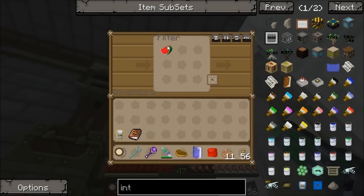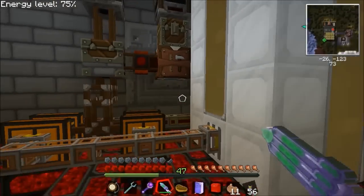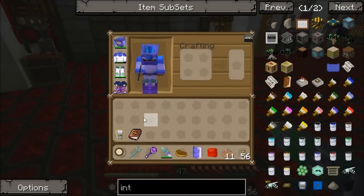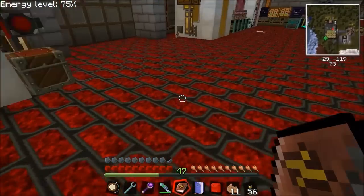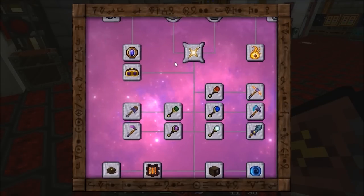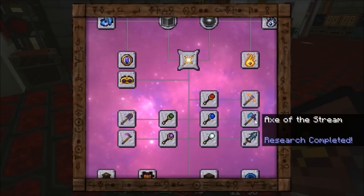I'm going to show you how I run my melon farm and I don't do it the Forestry way — I use Thaumcraft. I'd recommend to anyone to get into a certain amount of Thaumcraft even if it's not the kind of thing you enjoy. Just doing tier one and a little bit extra gets you a lot of useful stuff. Once you've done tier one you can make all these tools, which are all very useful — the axe of the stream can cut a full tree down just by hitting the bottom block.